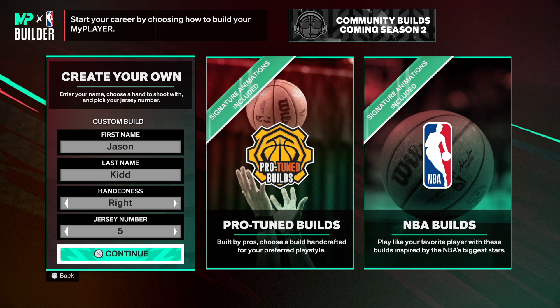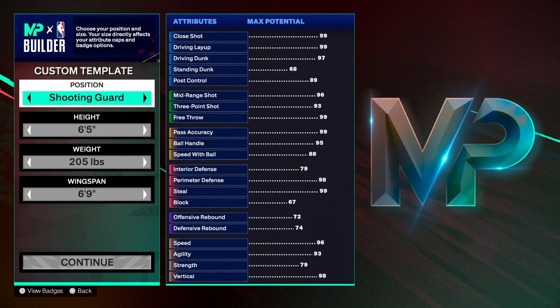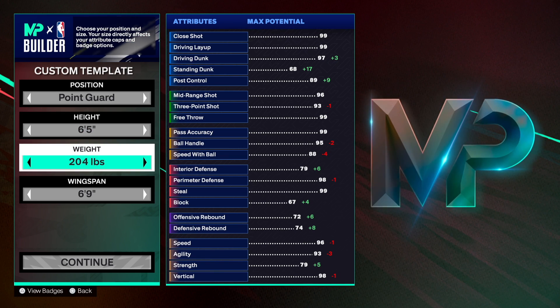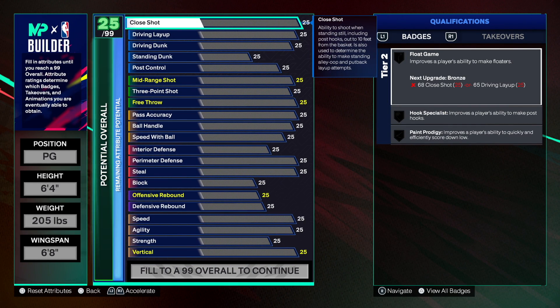So this Jason Kidd build I'm about to show you — I have love and respect for all the people that make builds on YouTube, but when it comes to my builds it's unique. Jason Kidd, right hand, jersey number five. Point guard, you want to go six-four on the height, 205 on the weight, and six-eight on the wingspan.